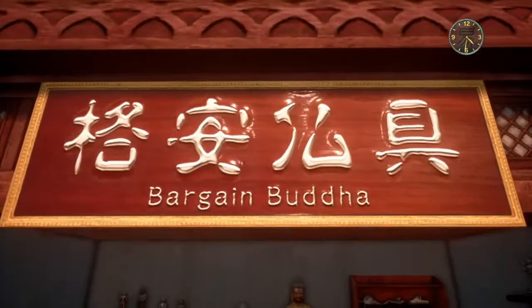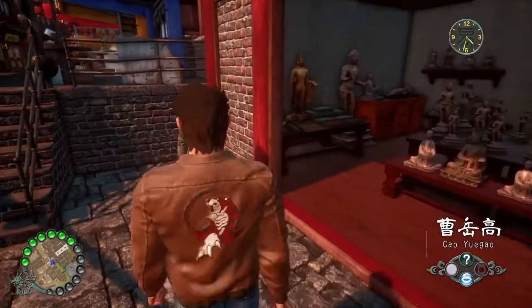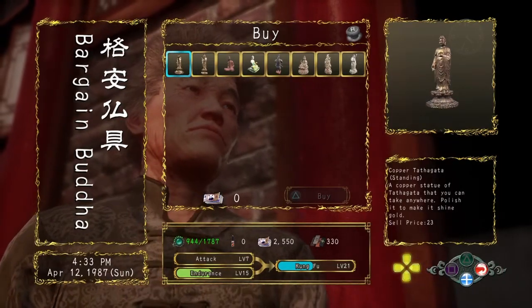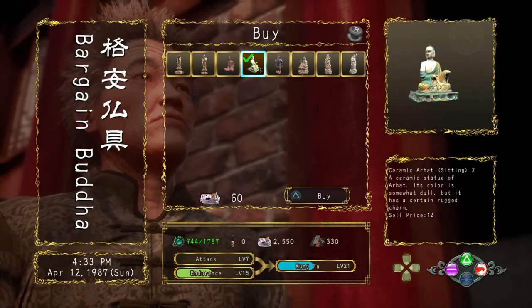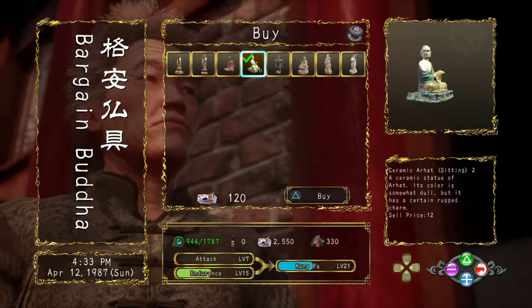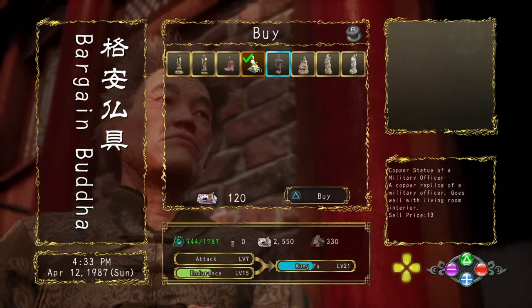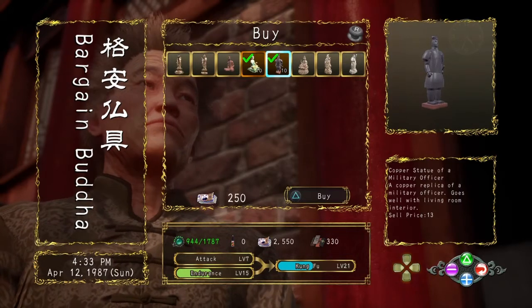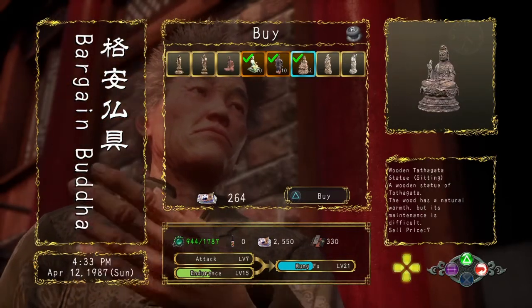Here is the next shop we will be visiting — the Bargain Buddha. At this shop we will be purchasing 3 different statues, again 10 of each for the purposes of this video, or however many you purchased of the original statue. The first statue is the Ceramic Arhat Sitting — make certain that there is a number 2 at the end of it. The next statue is the Copper Statue of a Military Officer, and the final statue at this shop is the Wooden Targata Statue Sitting.